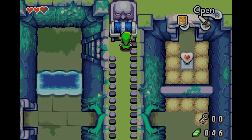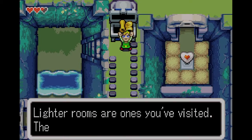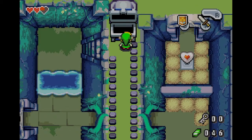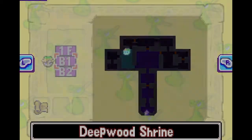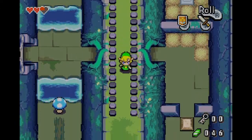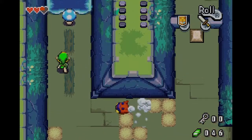Blue rupees are worth five. There's your map — you found the dungeon map! Now you can see the total layout of the dungeon, just not where anything is, but you can see where you are. The controls are pretty logical on the start menu — you can change floors. When you get the compass, you'll see things like 'there's a treasure chest in this room' and 'the boss is in this room.'